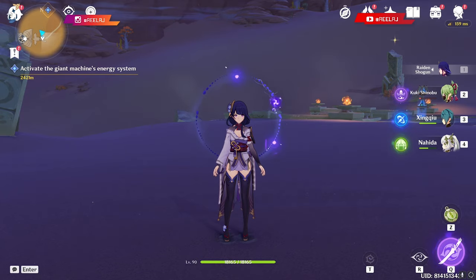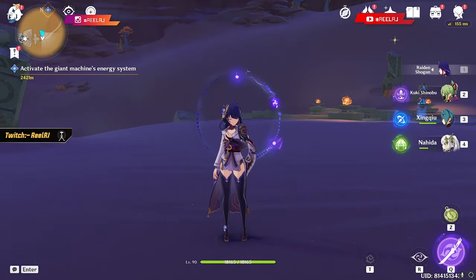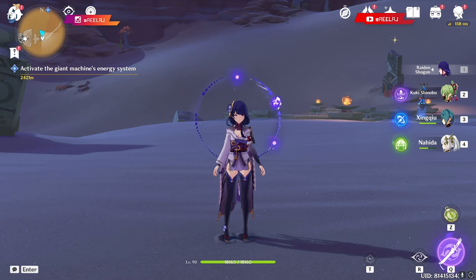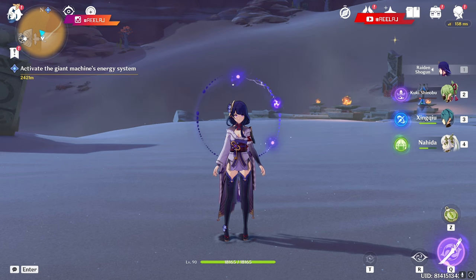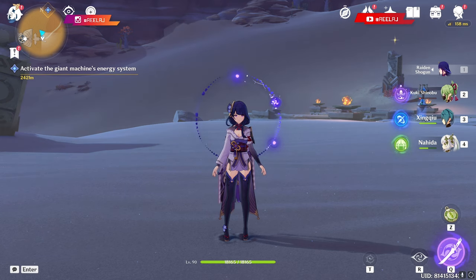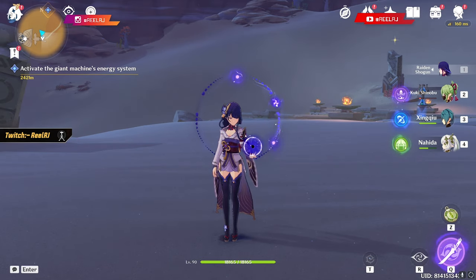I'd definitely love to know your opinion: EM Raiden Shogun or full Energy Recharge? I didn't have proper 4-piece artifact sets for the EM build — like 4-piece Thundering Fury, 4-piece Gilded Dreams, or 4-piece Lost Prayer. Those might produce higher damage differences. But on the basis of only EM versus Energy Recharge, Energy wins. Having 250% ER and 400 Elemental Mastery at the same time would be very strong on Raiden Shogun.